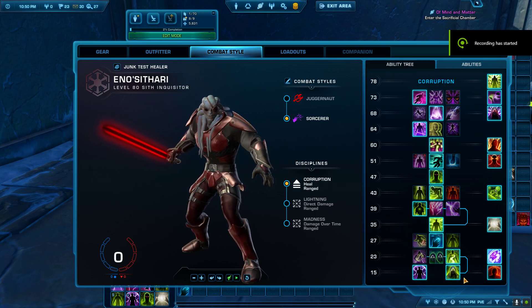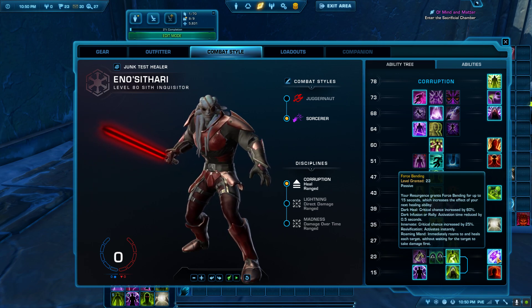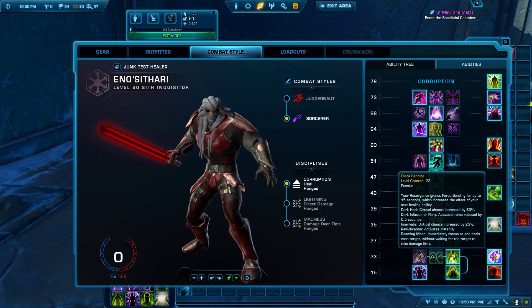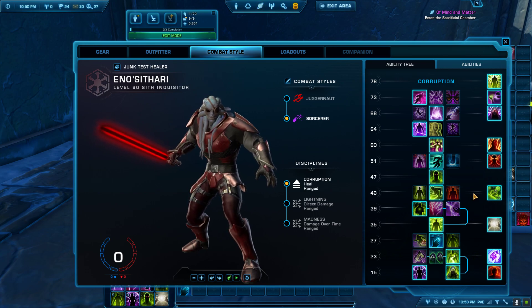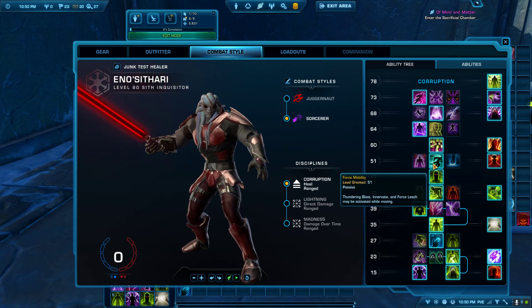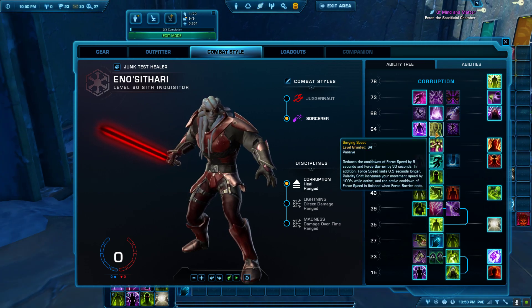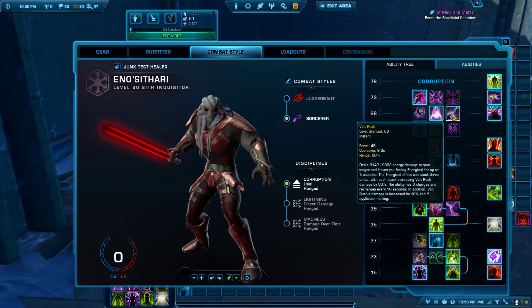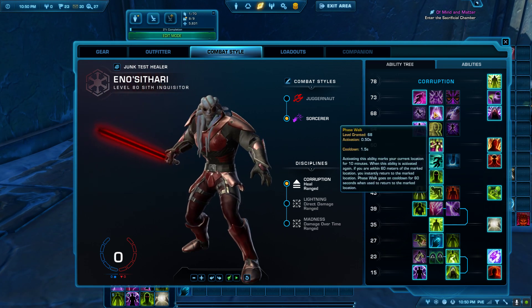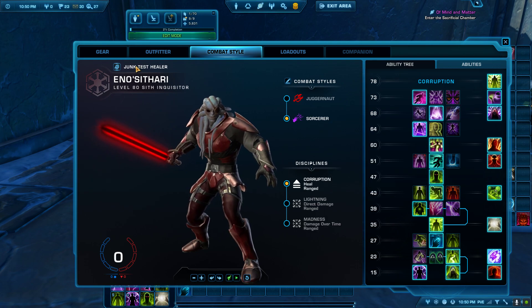Let's talk about Sork healing. First, let's look at level 23 — please go ahead and read that, it's Force Bending. Then jump up to level 39, Dark Resurgence: Innervate spreads your resurgence up to four allies. At level 51 you want to use Innervate while you're moving, so that's a great one. At level 68 we'll talk about Bolt Rush later, but I encourage you to take Phase Walk or Whirlwind — we'll come back to Bolt Rush.